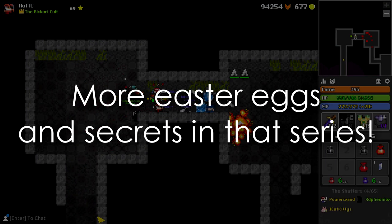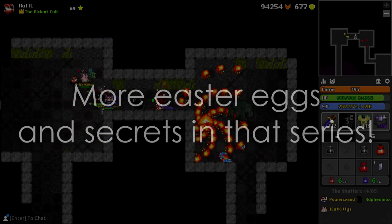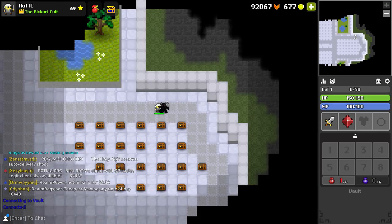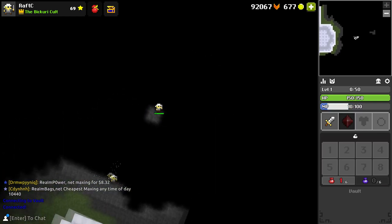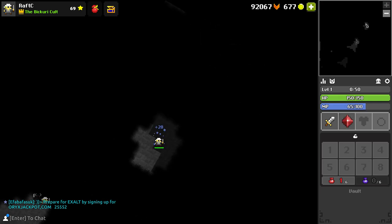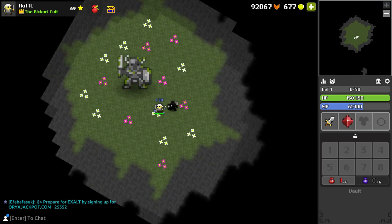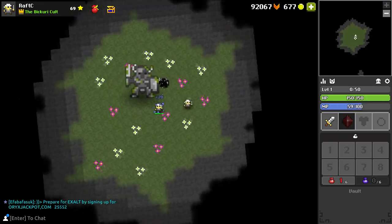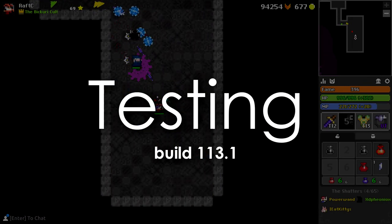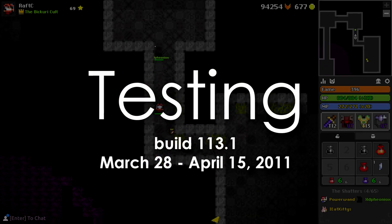I'll be repeating myself from my easter egg video which I made a while back, but I have found out some new stuff in the meanwhile, so it won't be exactly the same. So how do you access this easter egg? First, you go into your vault, teleport outside of the vault area, go to the far right of the vault, and you can teleport from small islands of solid ground. If you follow the pathway, you'll be able to teleport yourself to a huge island in the top right. There you will find a standing statue in all its glory. This easter egg was discovered on testing build 113.1, pushed somewhere between March 28 and April 15 in 2011.